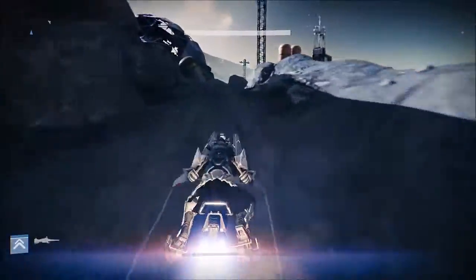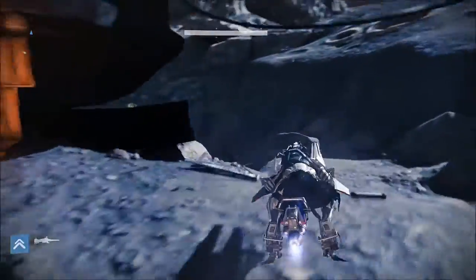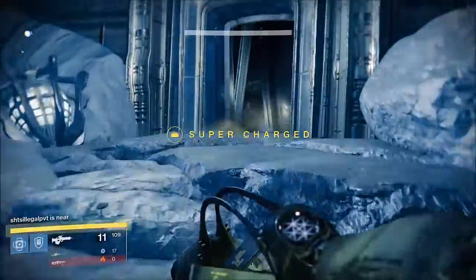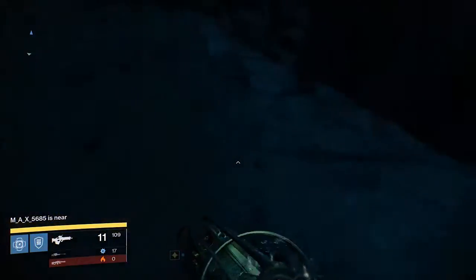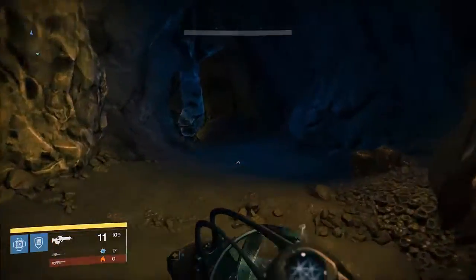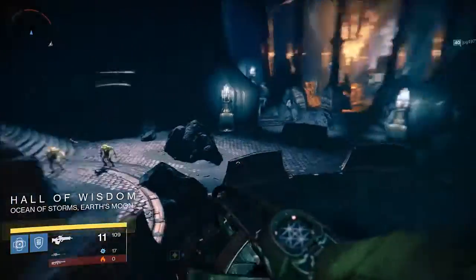First we need to head into patrol on the moon. Once you land you will start in the Archer's Line. From here you need to go to the Halls of Wisdom. Hop on your sparrow and follow my guardian and he will take you to that location. I decided to do this on my titan for two reasons: greater height and increased control. This makes things a lot easier than the warlock or hunter in my opinion. I need to give credit where credit is due, so thanks to JPG1977 for showing me these ghosts today.